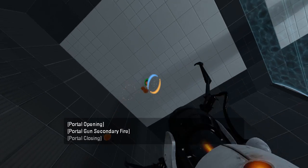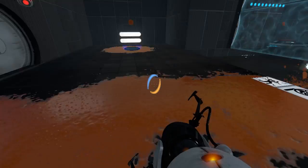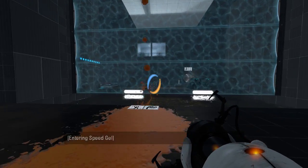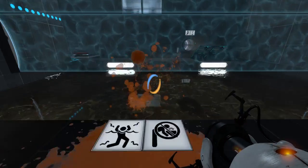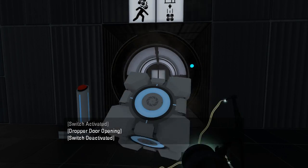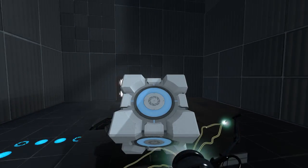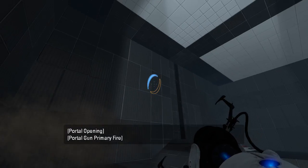I guess we just use the ceiling to create a runway for ourselves. Why does portal surface go all the way to the fizzler? So we jump across, push the button, hit the cube. Go back over here, push the cube on the button, and then we can use the gel on this side for the same purpose.